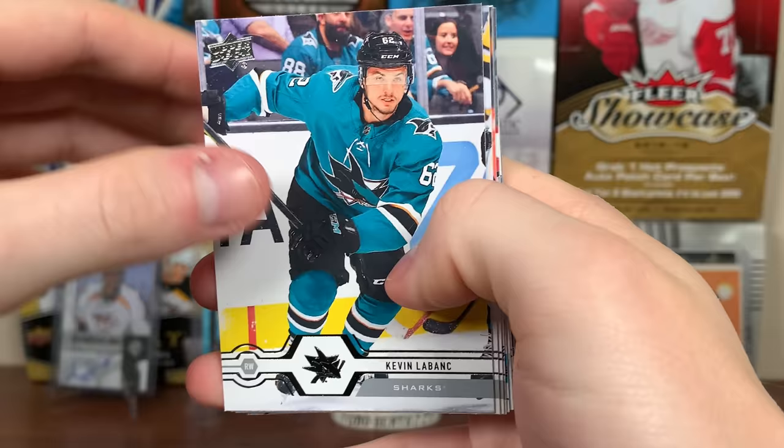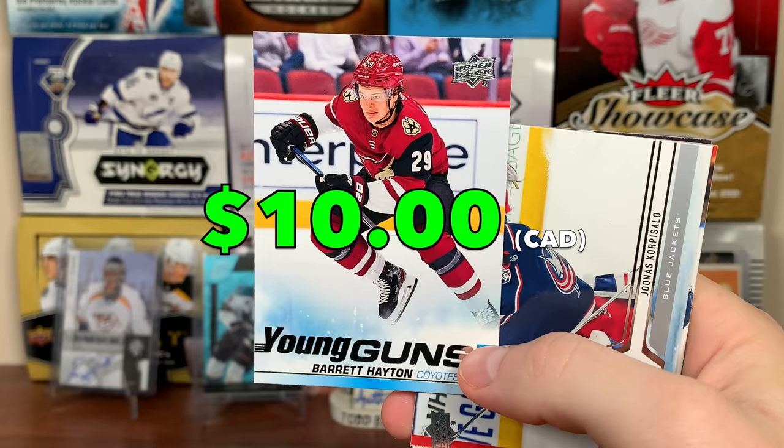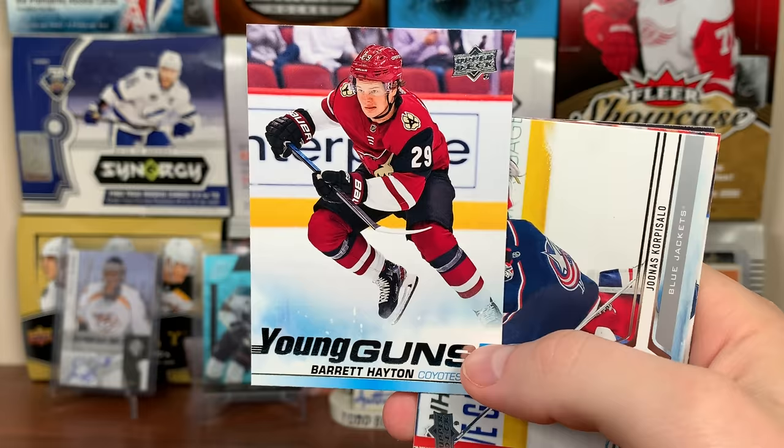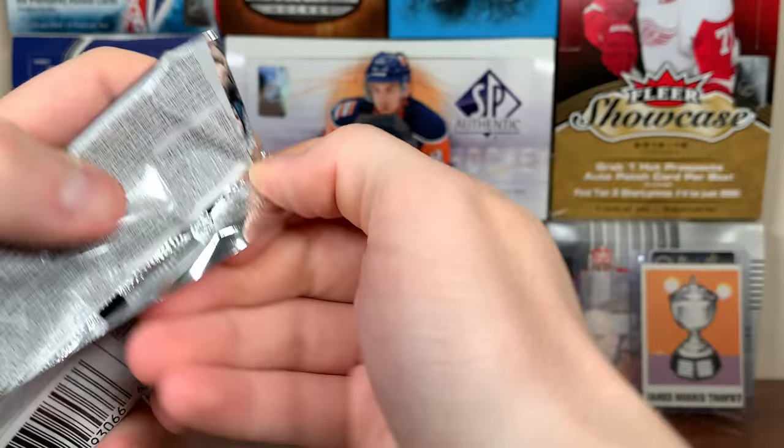Kevin LeBanc, Miko Rantanen, Marcus Johansson, Nico Heizer, and Barrett Hayton Young Guns. No problem pulling this guy again. I do like Hayton — very cool action against the Russians there, keeping the helmet on. I'll take it. Eunice Karpisalo, Anton Strauman, and Mark Edward Vlasic. Coming on here — we've still got like seven more packs, which is fantastic. 12 packs.